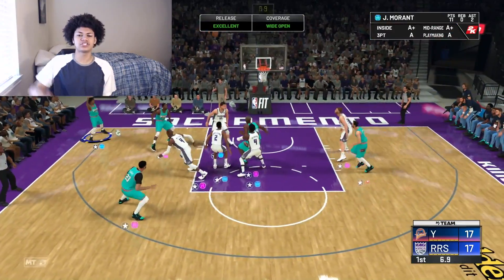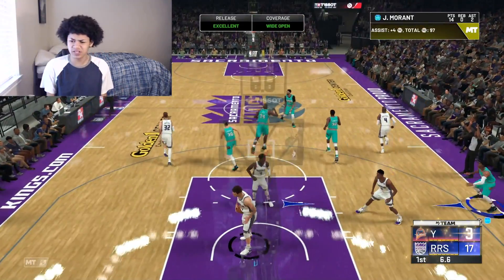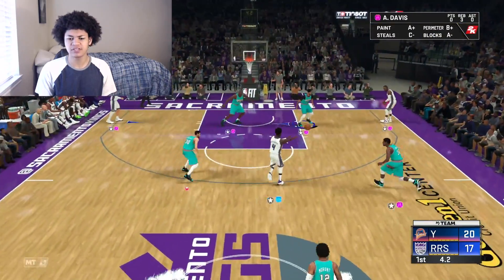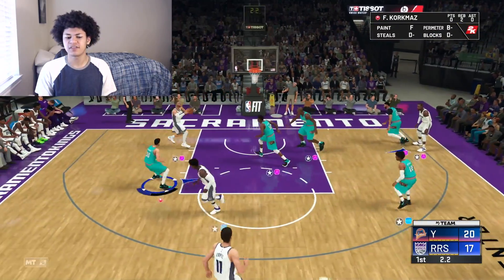Ja Morant in the corner, catch and shoot — splash! Let's go. This man's release is cash, one of the best releases in the game, I love it a lot. Trying to lock up on defense right here and get a stop.